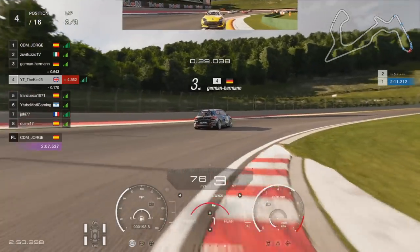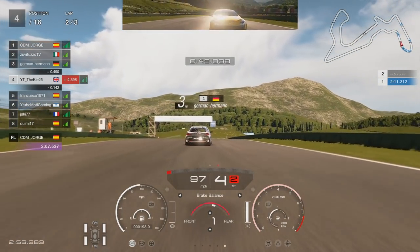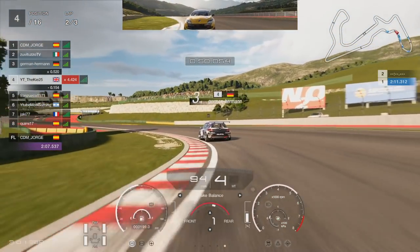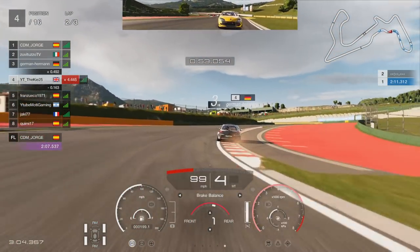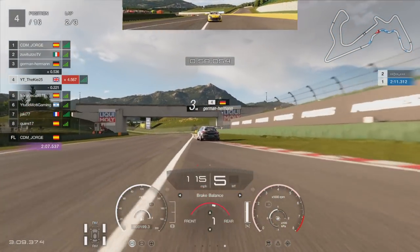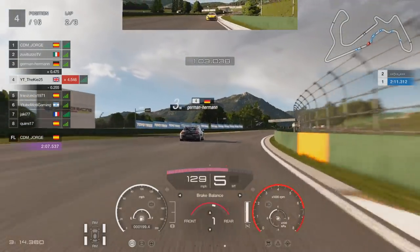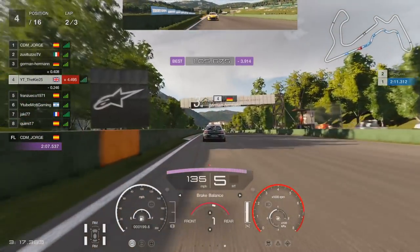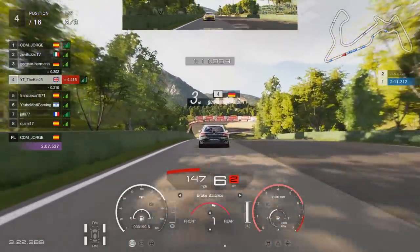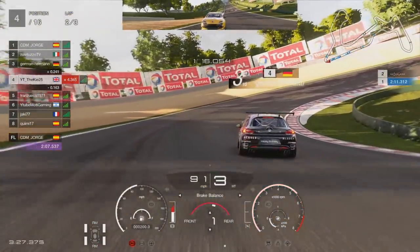Fingers crossed GT7 won't allow some of these lines where you go all the way over the curbs - I think it will make the track much better. Still in P4, looking to get the slipstream and go for a move on P3. This race is only three laps long so it goes by very quickly. I'd like Daily Race B to be a bit longer, and I don't predict much will change in GT7 - I'll be amazed if there's a longer daily race.